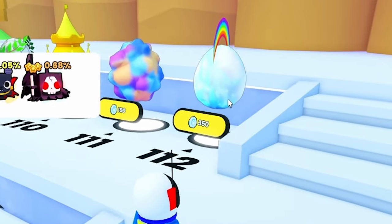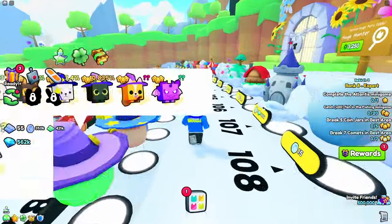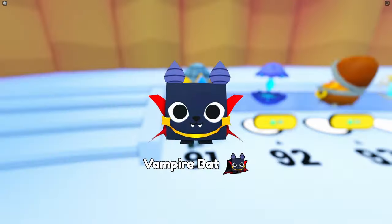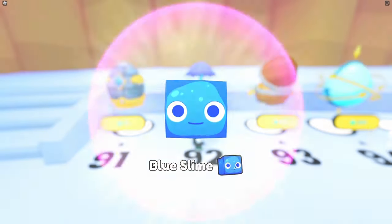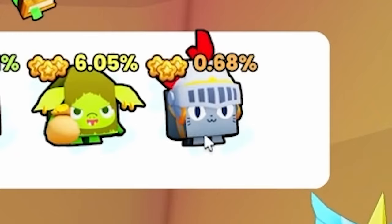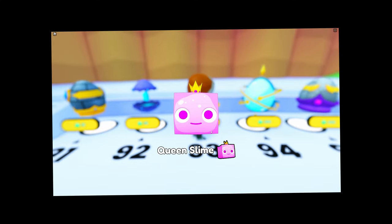We're passing egg 112 — we're coming for you, egg 112. This is the last row of eggs. Egg 91 — we need the Grim Reaper again. Dungeon Egg — we got a vampire bat. Egg 92 — this isn't even an egg, this is just like a portal to something. We didn't get it anyways. We need this adorable cat in a hat — come on, treasure egg. I got a Queen Slime.